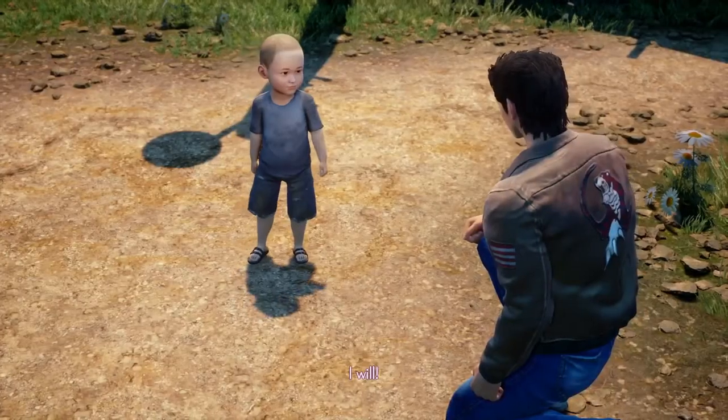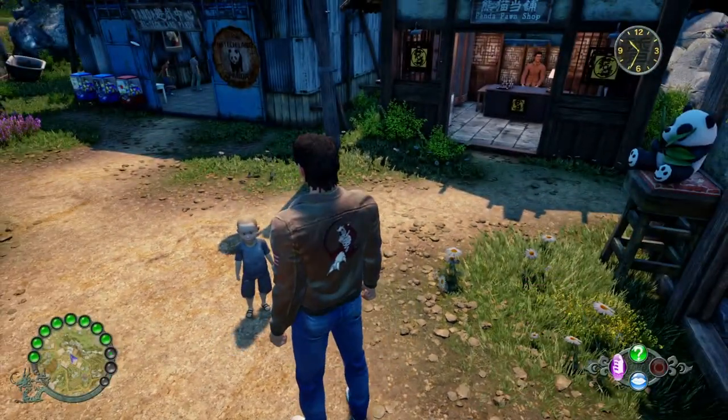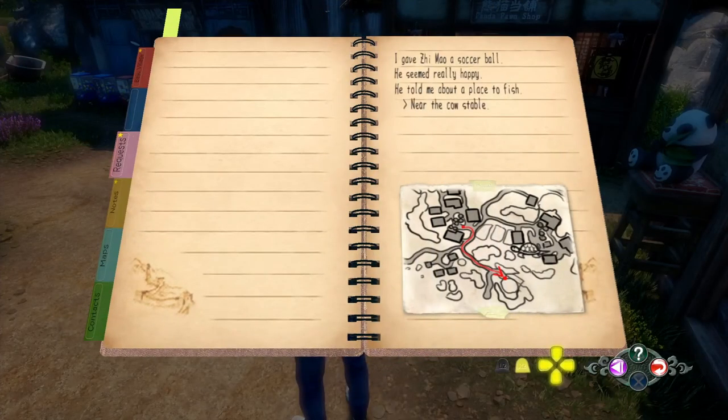Once the conversation has finished, you will get a map in your journal. Just open up the journal here — this is the map. I didn't find this map very easy to read, so I'm just going to show you where about it is.